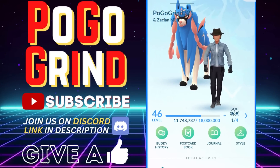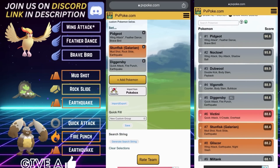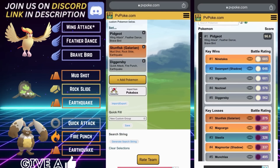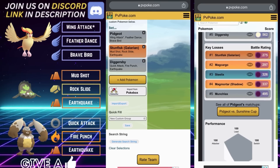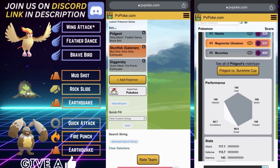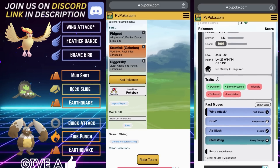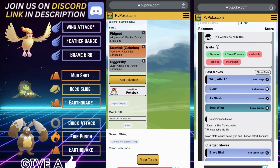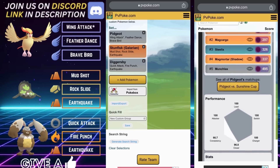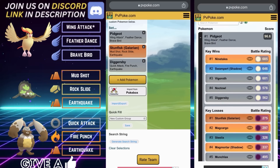Without further ado, let's dive into Team Number One. This is a very powerful team for the Sunshine Cup. It leads with Pidgeot, Galarian Stunfisk on the safe swap, and Diggersby in the back to close the game strong. The idea behind this team is that Pidgeot is going to protect the back two from any potential Grass types.